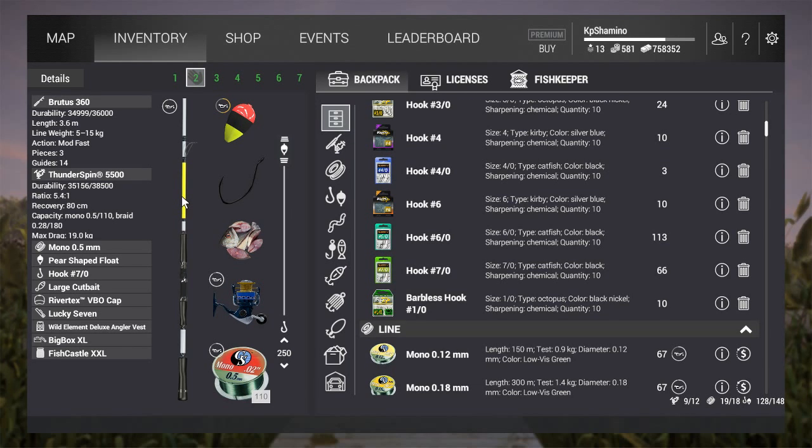Because of course this fish is 30 kilograms peak. The setup is: Brutus 360, Thunderspin 5500, mono 0.5, the pear-shaped floater, and hook 7-0. If I had a 10-0 I would go with the 10-0, but I don't have it on me, so I went with the 7-0. The higher the hook size, the bigger the fish — it's always the same in this game. Large cut bait since it's a catfish, and you need to go maximum depth. The strange thing is the maximum depth here in Michigan is 7 meters, so technically you're not fishing on the bottom, but you still need to go maximum depth.